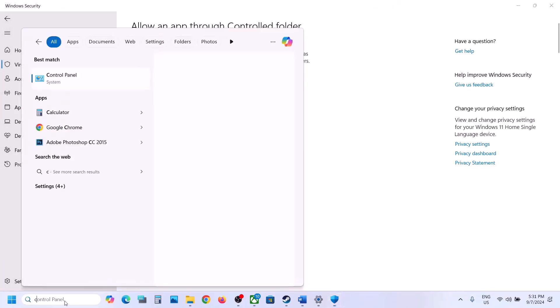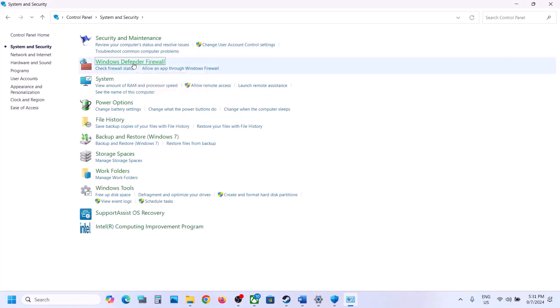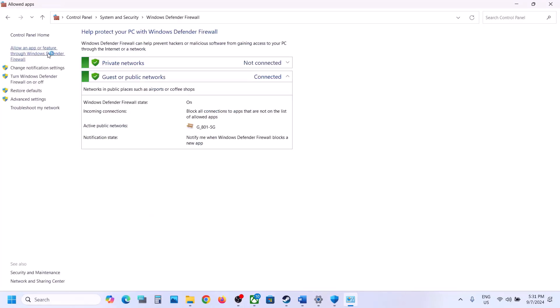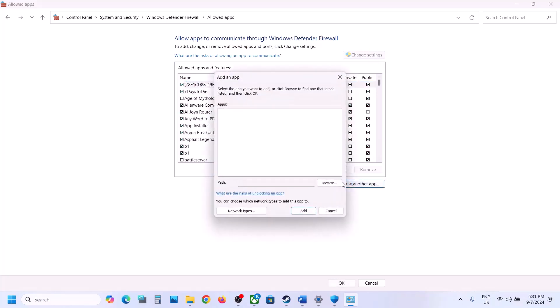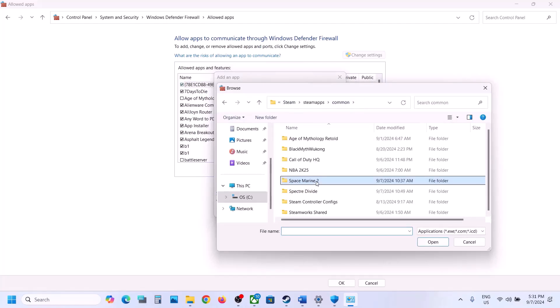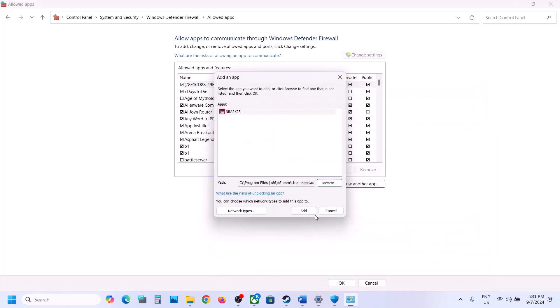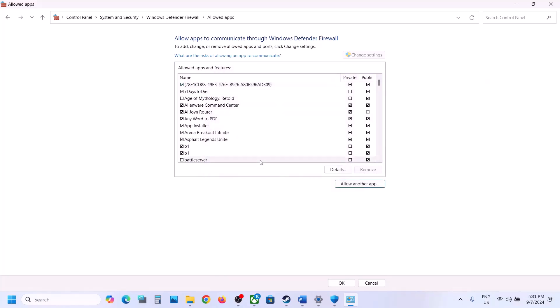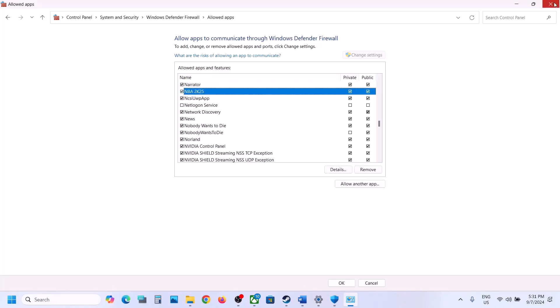Type Control Panel in the Windows search box, go to System and Security, then Windows Defender Firewall, click Allow an app or feature through Windows Defender Firewall, click Change Settings, click Allow Another App, click Browse, go to the game installation folder, select the EXE file, click Open, then click Add. Once the game is added, you can launch the game and check.